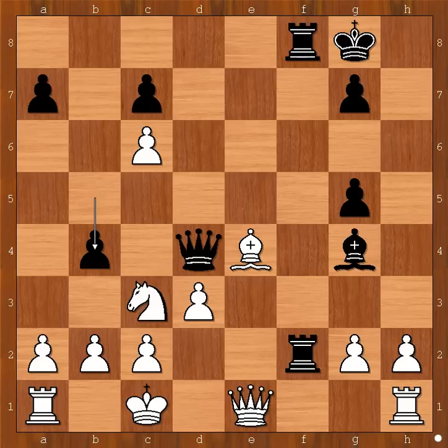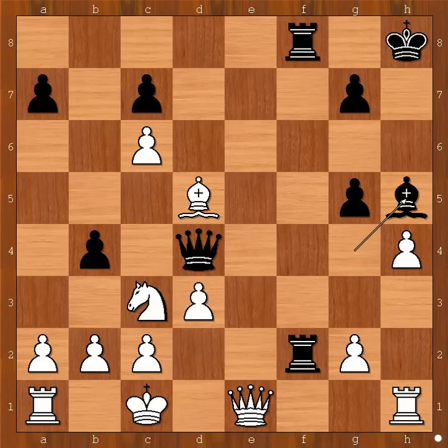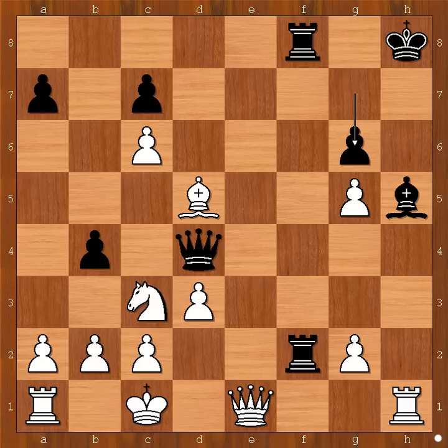Paco didn't move his knight. He played bishop to d5, check! King to h8. What now? Paco played h4 — what a move! Can you see the threat? H takes on g5. Bishop to h5. H takes on g5. G6. Note that the white knight on c3 is still under attack from the pawn.